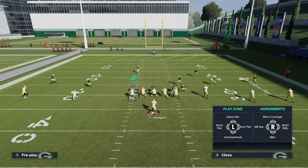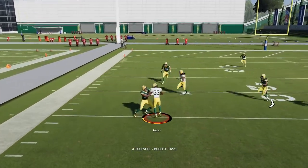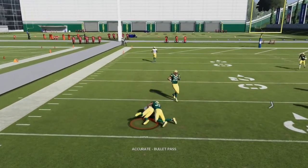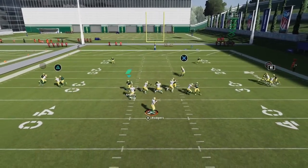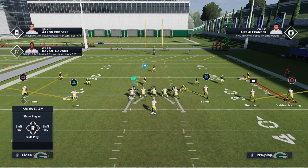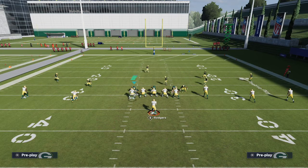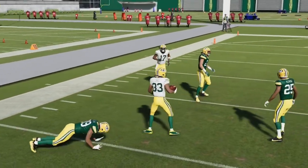Against zone coverage, depending on the zone drop, you're either going to hit the flat route or the curl route. Most of the time you're going to hit the flat route fairly consistently. You have to understand when the flat routes are going to jump. From cover three, you might have to wait a second or so — if you snap and throw immediately, they take it away. But if you wait just a little bit longer, those flat routes open up and you can pass lead them upfield for a good six to seven yards.